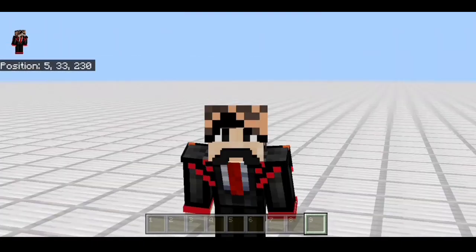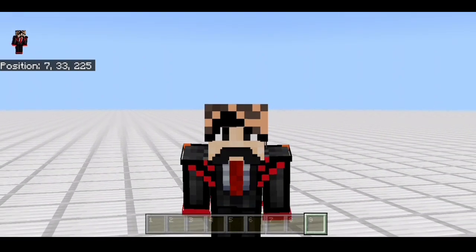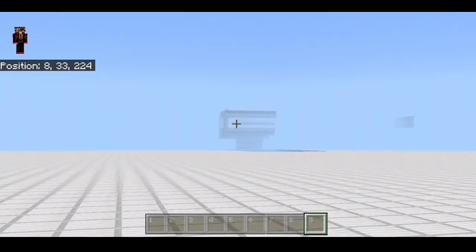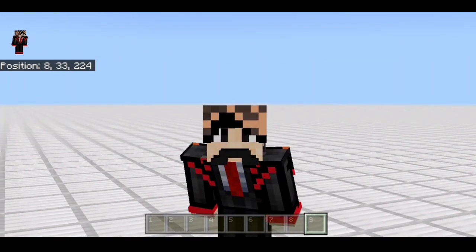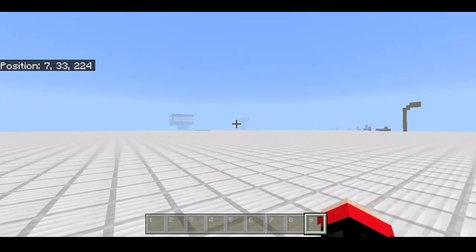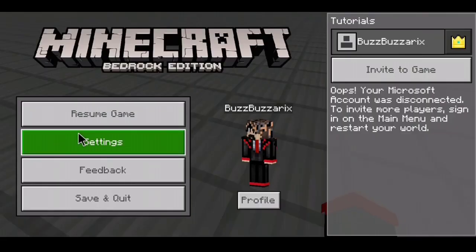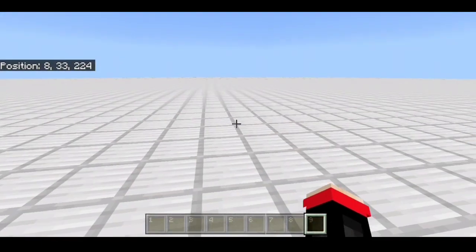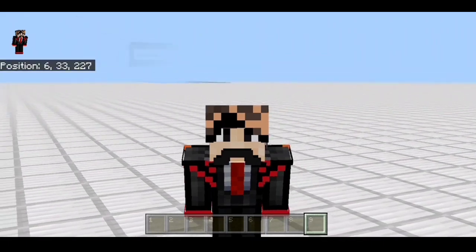The first problem we're going to talk about is the right-click. You can't right-click in Minecraft on Android using a mouse and keyboard. I don't know why, but please Mojang fix this — we need to be able to right-click. So the first problem is you can't right-click, and I need to go back to the full keyboard gameplay.